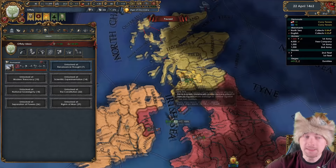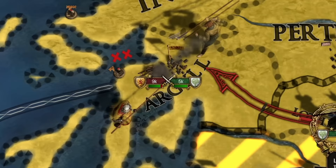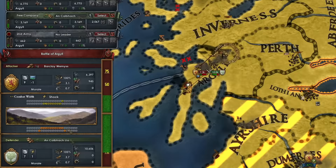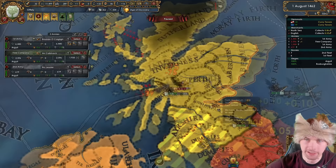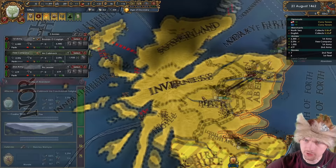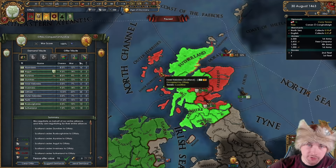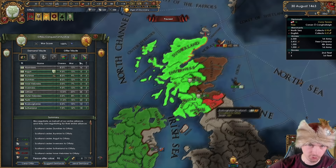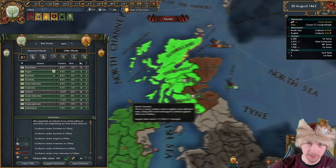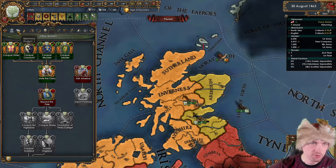I won't have admin mana to fill Humanism, so I'll switch later. Scotland engages me on a hill with a bigger stack, but look at the discipline and morale differences — an easy battle. I wipe them on the retreat province. I'm taking the border with England including the fort, plus all the highlands I'll need for the mission tree. I'll either force a white peace or take the 84 ducats — a lot of money. Then prepare to deal with England very soon.